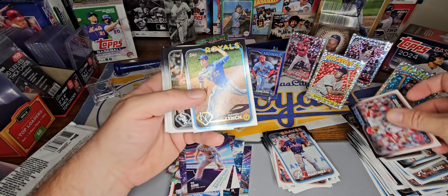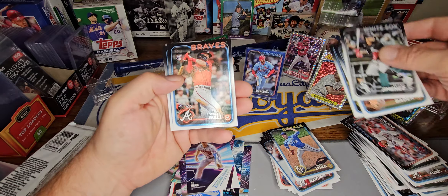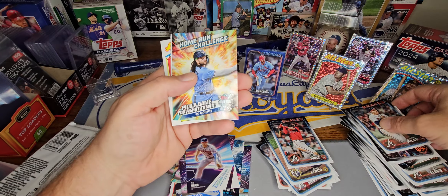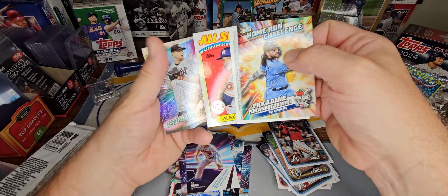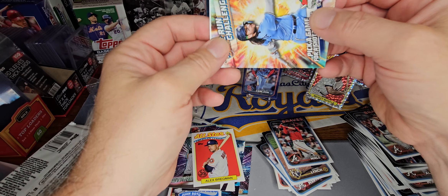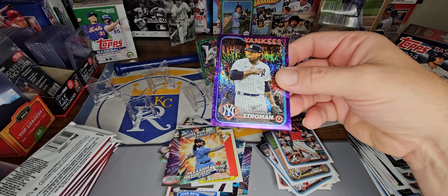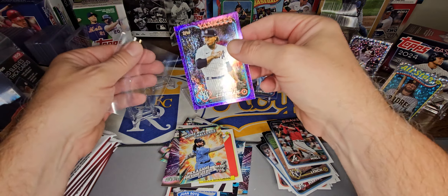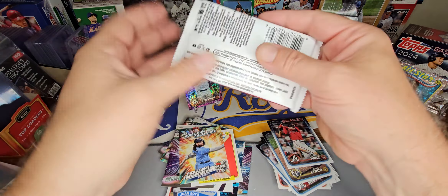Martinez. Daniel Lynch, Royal. Forrest Wall. Another home run challenge — Bo Bichette. And we've got something out of a $7.99 pack — Alex Bregman and Garrett Cole. It's a Yankee — Marcus Stroman out of $7.99. $65 out of $7.99. Not the big rook, but our second numbered card.